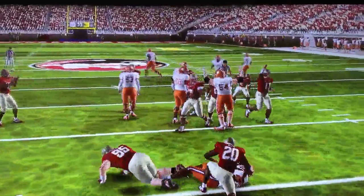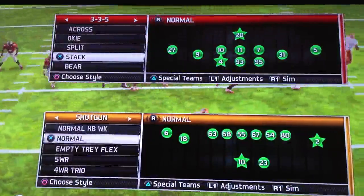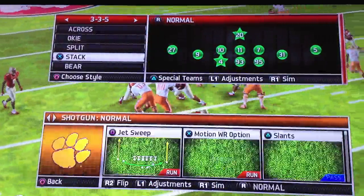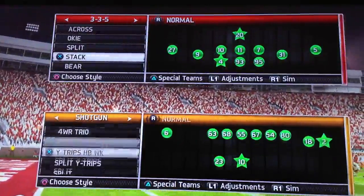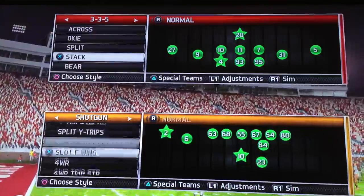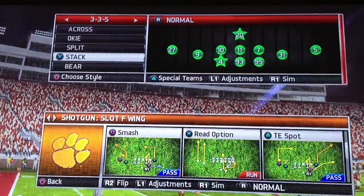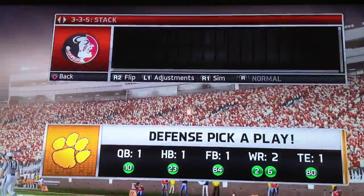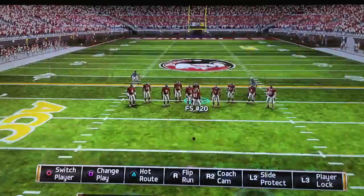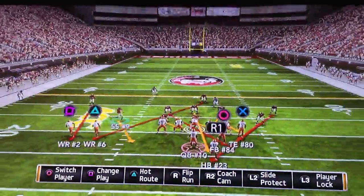Every read option has different options, so we'll show you another formation right here. Again, you have to come up and make the tackle — coming up and making the tackle is way more effective.